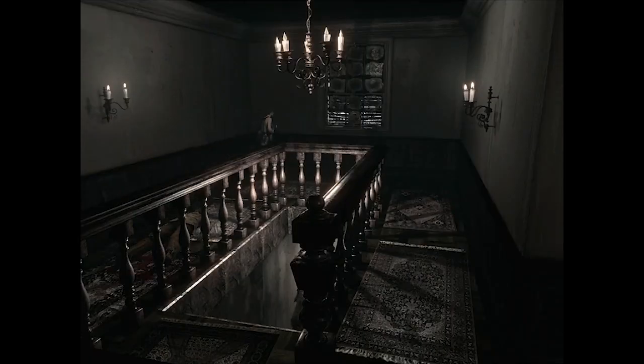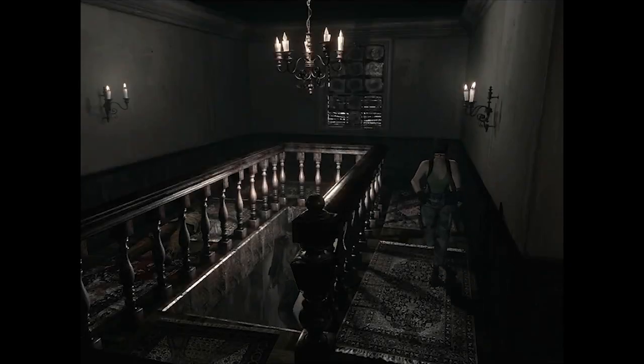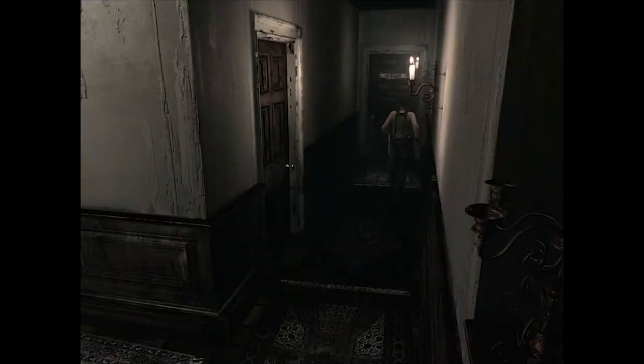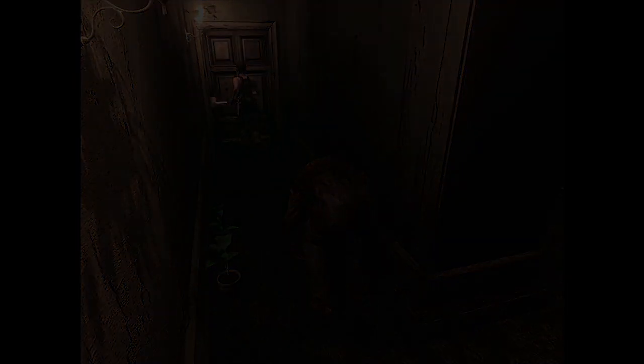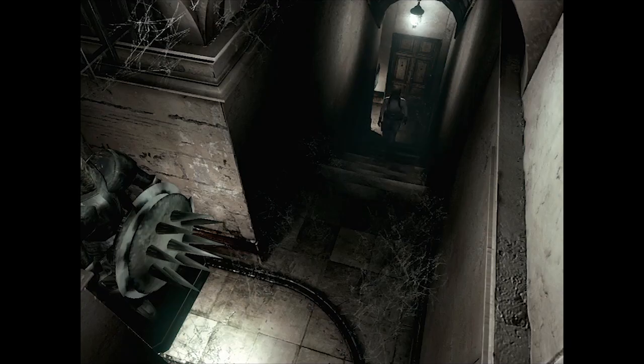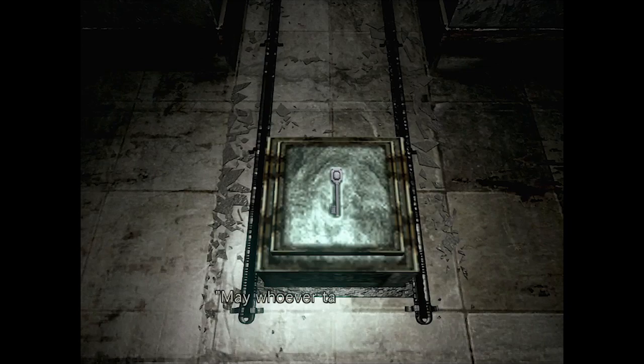Another thing about Real Survival is that it changes three things. One: there's no auto-aim, so you have to aim your stuff more precisely. Two: the item boxes don't share inventory across locations. Normally, if you put items in one item box, the same items will be there at any other box. But on Real Survival, if you put something in one area's box, those items stay in that one area. So it requires more planning and a little more backtracking — you're not guaranteed to have your stuff if you're in another area with an item box.